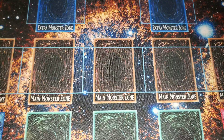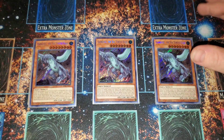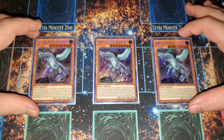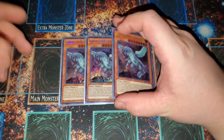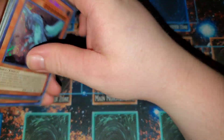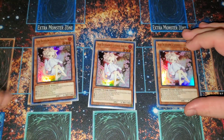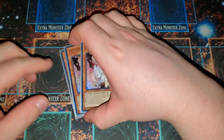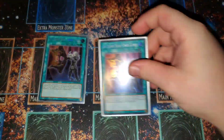For hand traps, we are running three Gamma Seal — just a way to take out Dragoon, it outs Dragoon with Dragoons everywhere right now. It gets rid of a lot of problematic cards; if there's something on the board you can't handle and you draw into Gamma Seal, it's pretty much a way to pave your way to winning the duel. We also have three Ash Blossom — it hits rogue, it hits the meta, it's just the best generic hand trap right now.